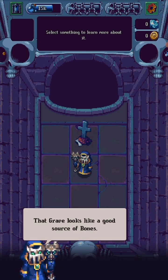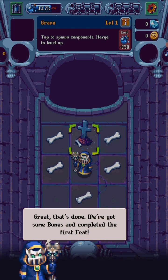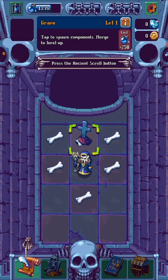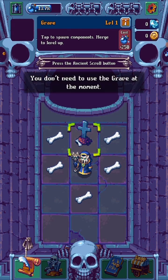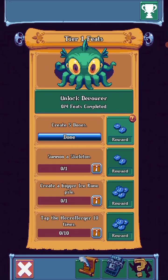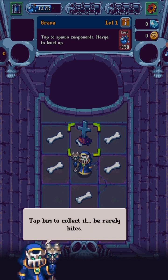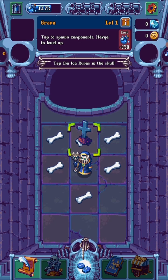That grave looks like a good source of bones. Tap it five times. Great, that's done. Now we got some bones that can complete the first feat. Go claim your reward. Click the Ancient Skull. If Necromerger is holding the reward in its jaw, tap on it — it really bites.